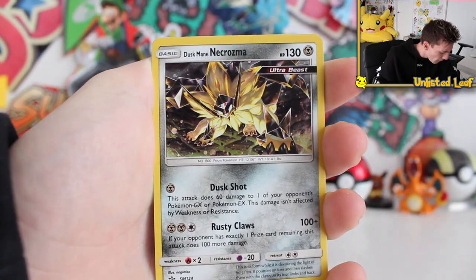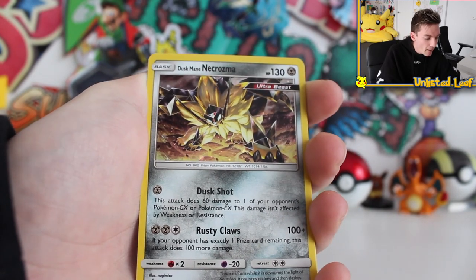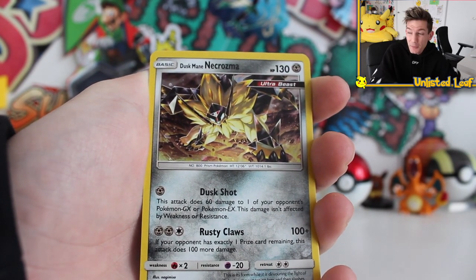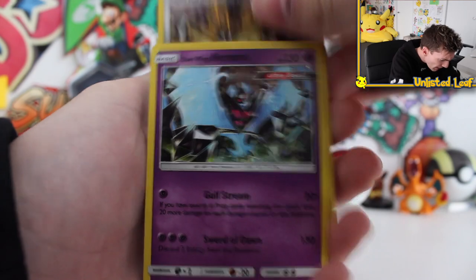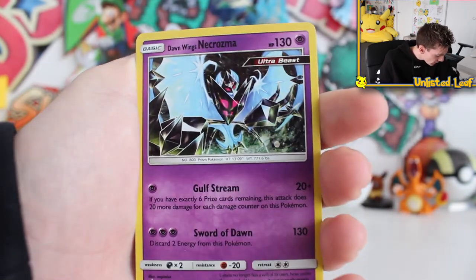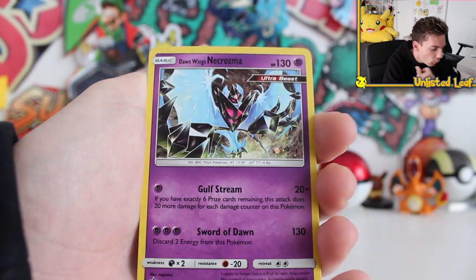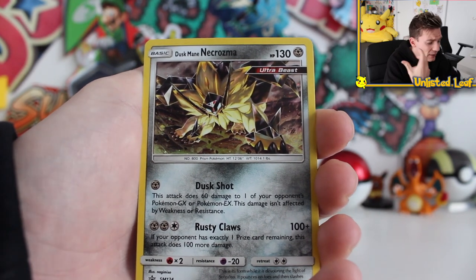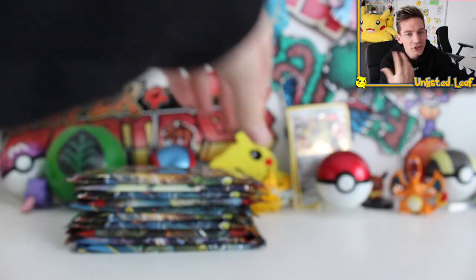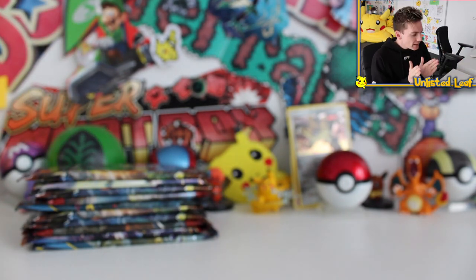The promo cards - we have seen these regularly but I don't think we've seen them in holo form. Both sets are exactly the same, so if you're buying two boxes you don't need to get both. We've got Dusk Mane and Dawn Wings. The attacks are pretty brutal - 130 on Sword of Dawn and Rusty Claws with 100 plus. The artwork's pretty cool. These are $75 each, which is $150 for two boxes - I'm not sure it's worth it. Let's get these boosters. I've opened so many Forbidden Light, it's like I'm numb to it.